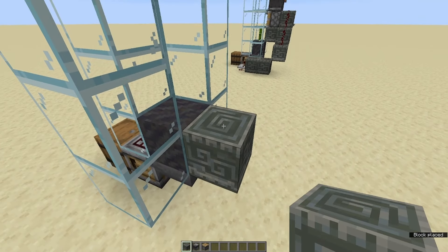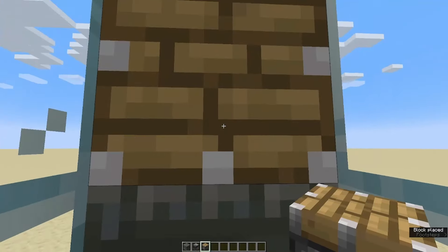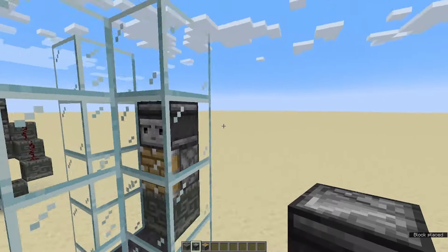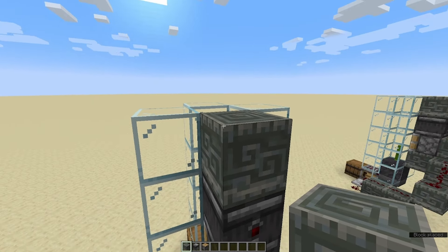Then we're going to place a temporary block here with a block right above it, then take out the temporary block. Go inside your machine — we're going to place a piston facing in like so, and then place an observer so that the face is facing this way. Then take your building block and place it just like this so that nothing escapes.